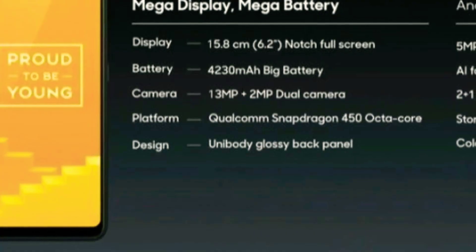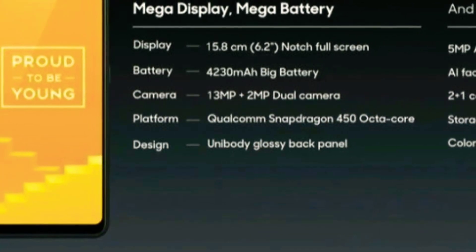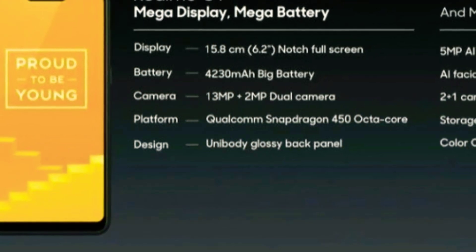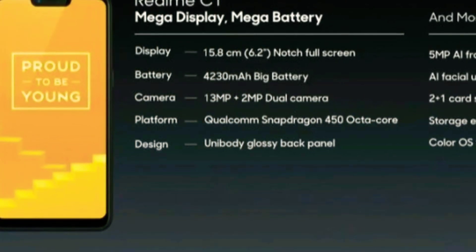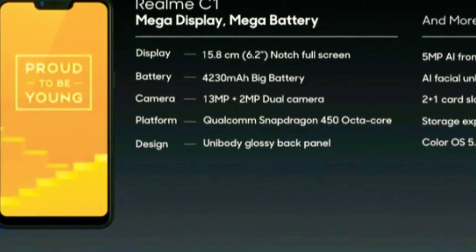The number 5 mobile is the Realme C1. The main specification includes a 6.2 inch display with a 19:9 aspect ratio and a notch display. It has a good display with a Snapdragon 450 processor.